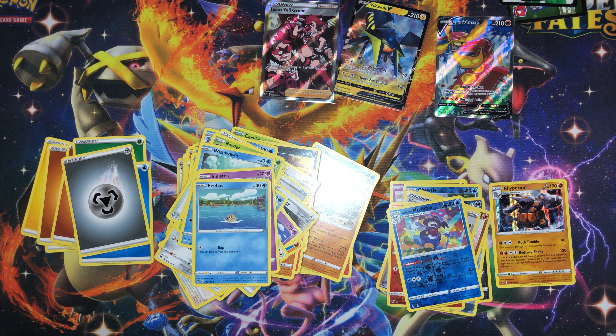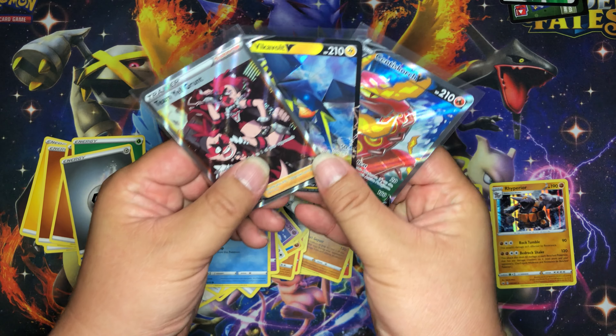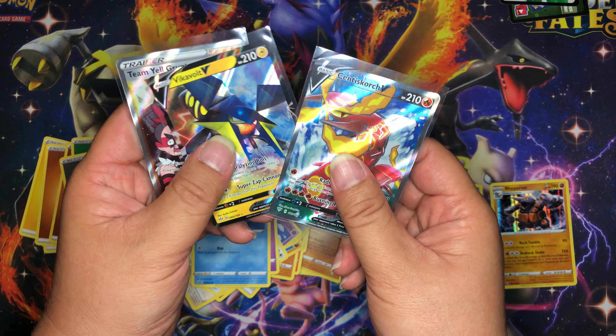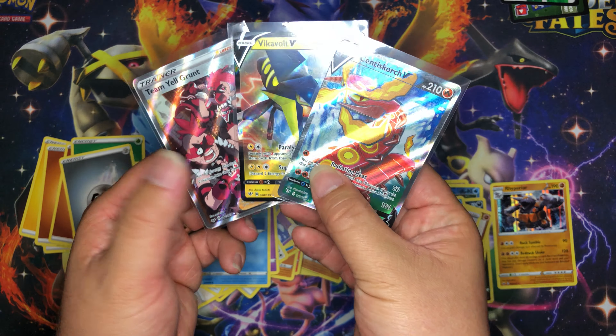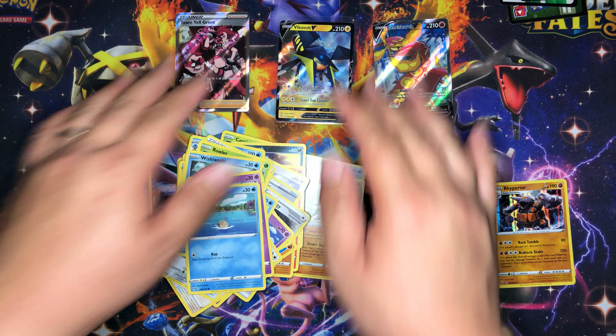Here are the three cards from our pulls: Team Yell Grunt, Vikavolt V, and Centiscorch V. Alright thanks guys, I will see you in the next video. Bye.